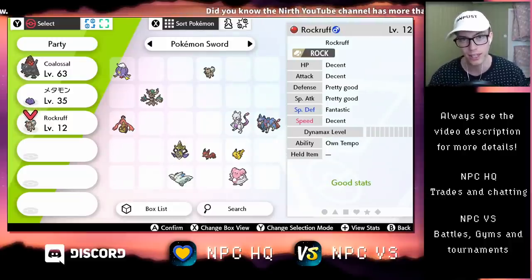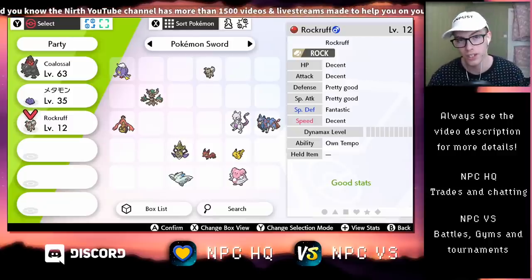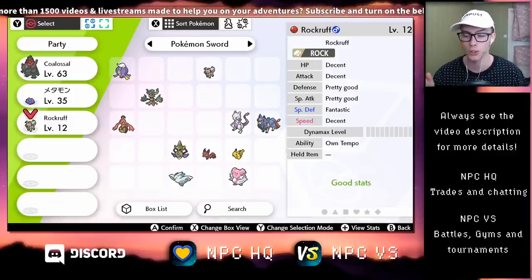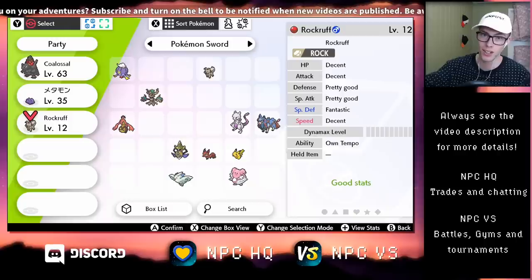The reason being that the Own Tempo Rockruff — you can see down here that the ability is Own Tempo — this Rockruff is special and was distributed in an event in Pokemon Ultra Sun and Ultra Moon in 2017. And it is only the Rockruff that has the Own Tempo ability that can evolve into Dusk Lycanroc.